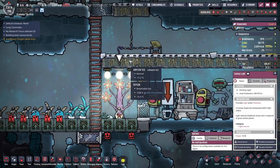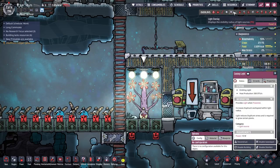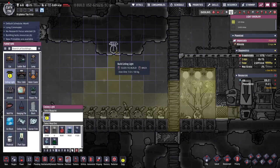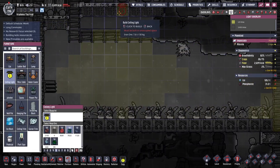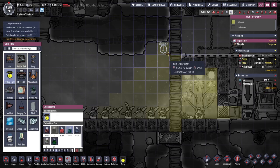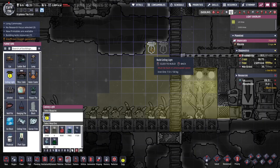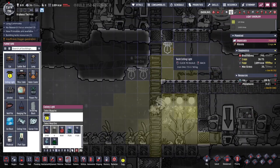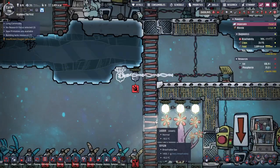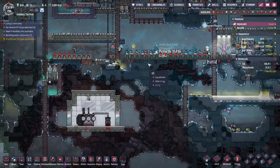I need more ceiling lights for the bonbon. Looking at the light overlay — if I put a couple more lights over here it would still help. They're only 10 watts, and now that I have a consistent 800-watt source, that helps.